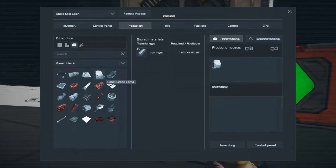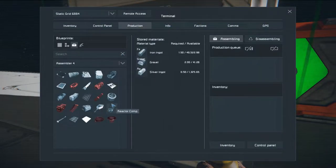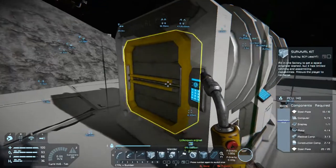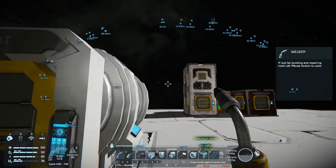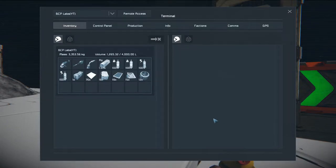I want to make four survival kits. I gotta remind myself to buy another mouse. Now what do I need for the survival kit? I can't find it in the progression menu for some reason. Steel plates - okay I'm clearly gonna have to make a few things. I need to make interior plates, computers, motors - that's what I forgot - and construction components. I'm going to set one up right here.